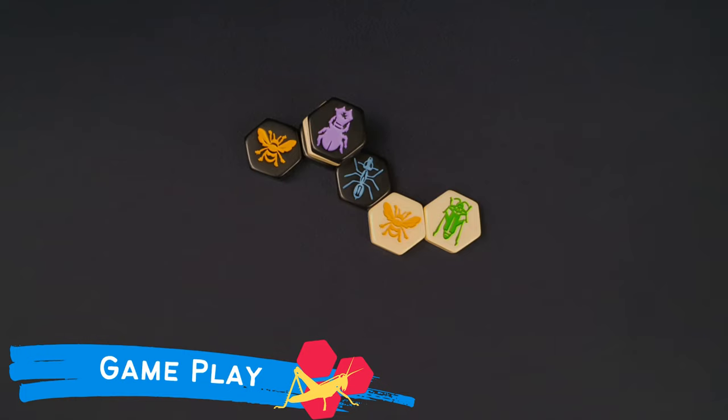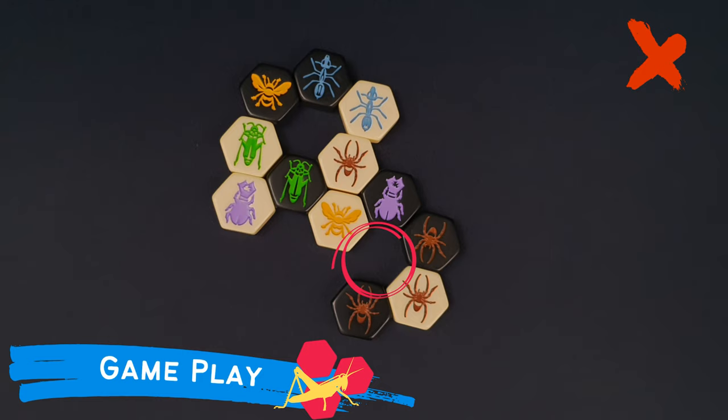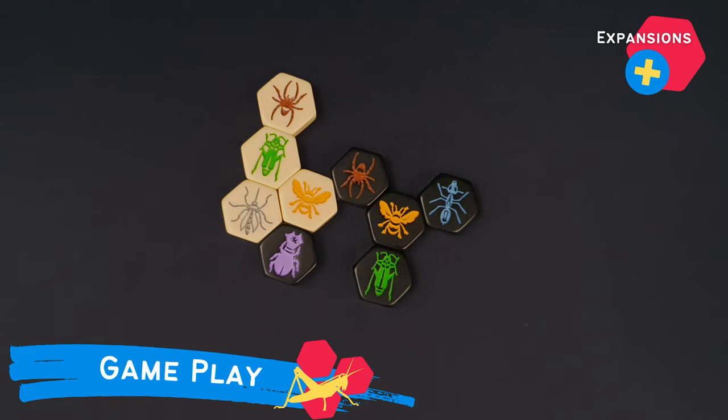Beetles can be stacked on top of each other. There is no limit on the number of tiles that can be stacked up. Grasshoppers jump over one or more pieces in a straight line to the first unoccupied space of the row of tiles. They cannot jump over empty spaces since they have to fill them. Spiders move exactly three spaces around the hive per turn. They must move in a direct path, never backtrack on themselves, and must remain in contact with the hive at all times during their move. Soldier ants move around the edge of the hive as many spaces as the player wishes. In this example, there is one place where the ant could not move since it wouldn't be able to slide through it.